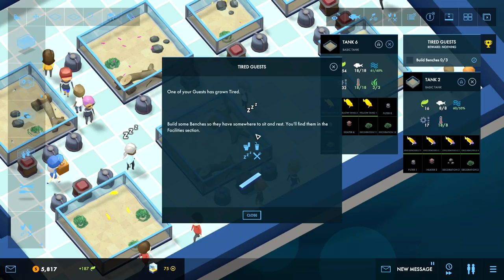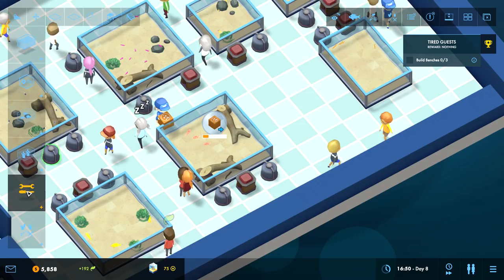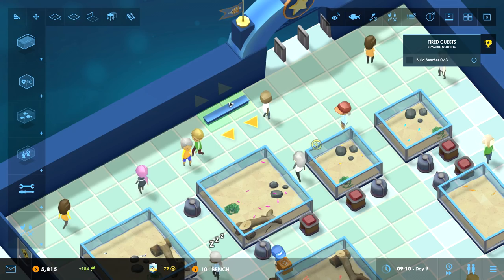There's the most we can get in there - I better take care of the filtering before they all die. Why did I double up on filtering? Probably a bit much. Thankfully they don't die immediately. Tired guests - one of your guests has grown tired. Build some benches so they have somewhere to sit and rest. You'll find them in the facilities section. I do have benches - when did those happen?